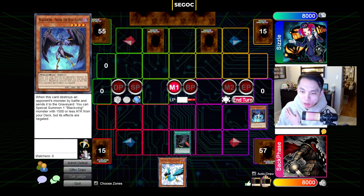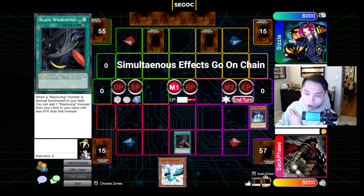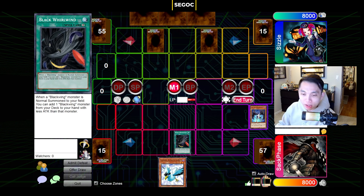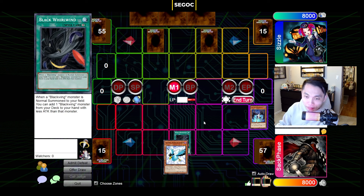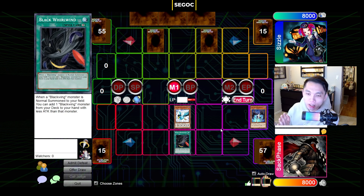I think everyone and their mom knows this one, but we're going to go through it just in case. Simultaneous effects go on chain — this just refers to when two or more cards activate at the same time. You as the player get to construct the chain how you want to. The most common example in Edison format is Blizzard and Rollwind. So if I were to summon Blizzard here, I can declare which card I want to activate first as Chainlink 1 — Blizzard or Rollwind.